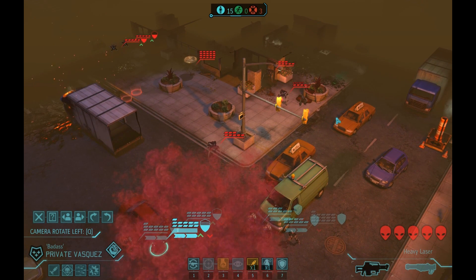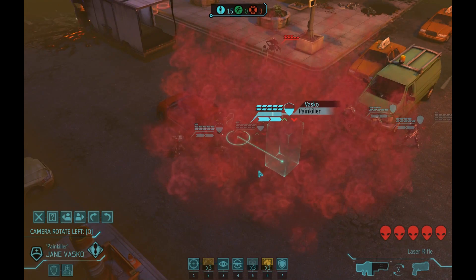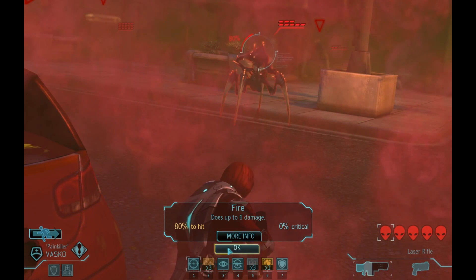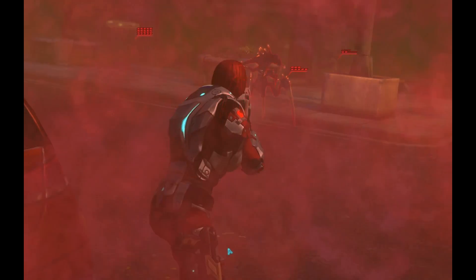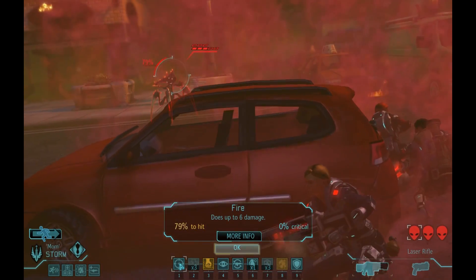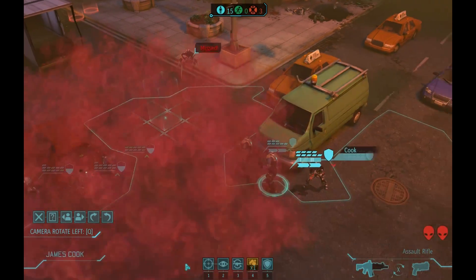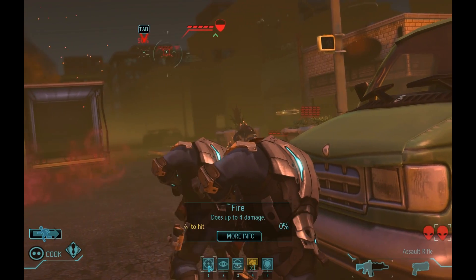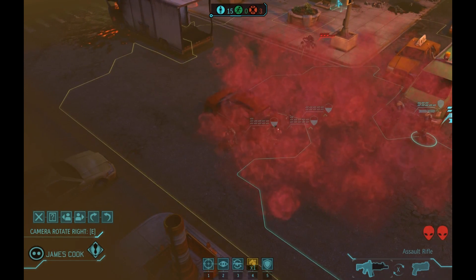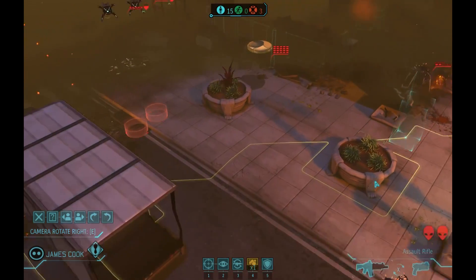That seems to me, at the time and now, to be a more than adequate use of a rocket, especially when I'm as desperate as I am to do any damage whatsoever. I haven't talked a lot about target selection, but all I'm doing is focusing on whichever chrysalids are closest to me, with the exception of the rocket where obviously you're looking for a cluster. Painkiller Jane took a shot at the most imminent threat and managed to hurt him — but that's immediately followed up with another high-percentage miss.